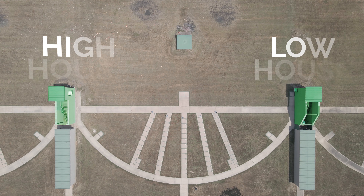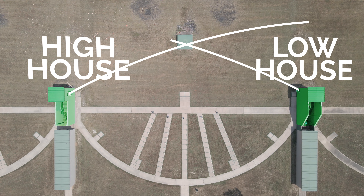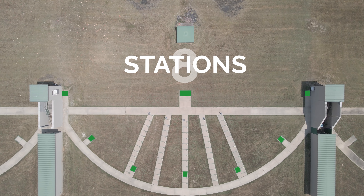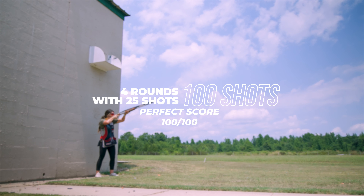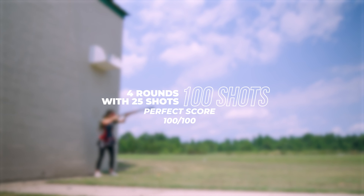In skeet shooting, you're gonna have a high and a low house. The targets are gonna fly in front of you from left to right or right to left depending on what station you're at. There are eight total stations. Each station you're gonna shoot a different variety of pairs from either a single to a double shot. A whole round makes 25 shots and you have four rounds of 25, so you're shooting out of 100. A perfect score is 100 out of 100 and you'll shoot two on station 8.